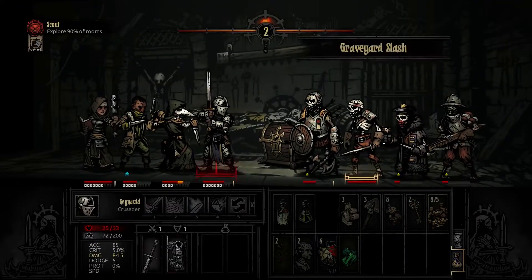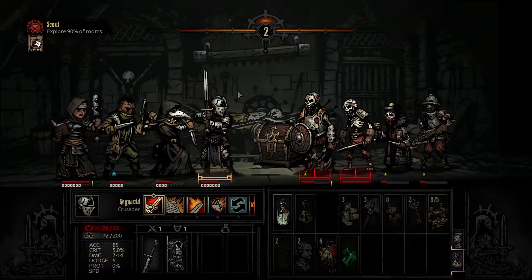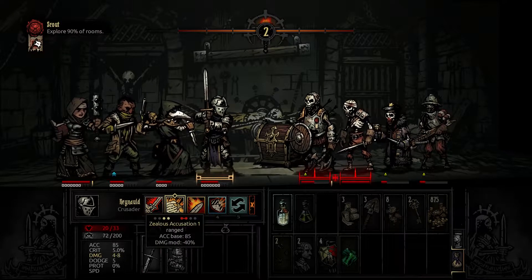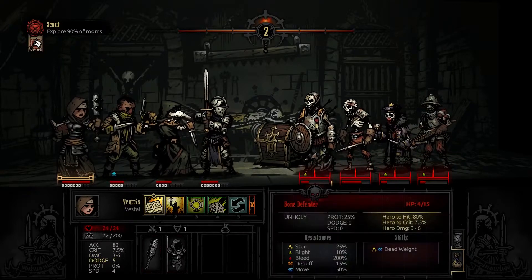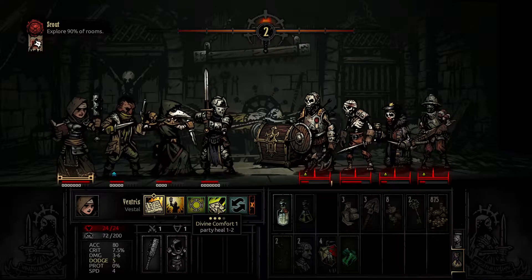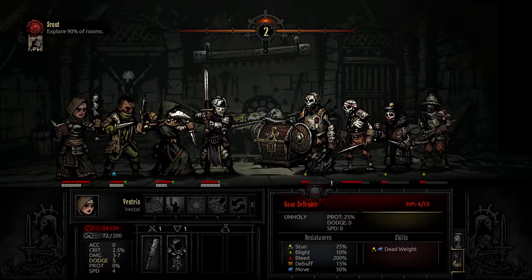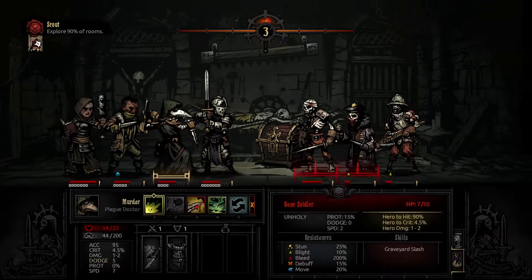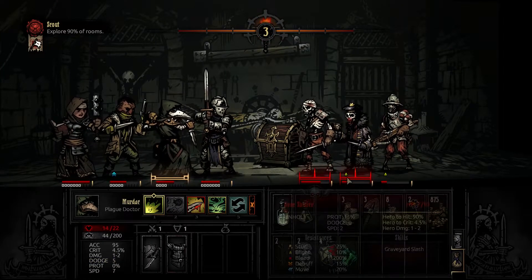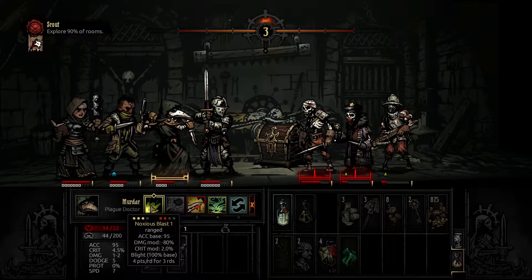He really shot the witch doctor - I think we may just escape this. Let's throw on our Adam there we go, pretty nice. He's like four health, maybe the blight will kill him. Let's heal the party right now. There it is - and he died! If corpses die with blight or bleed on them, they disappear entirely, so you're not going to have corpses on the ground you need to deal with.